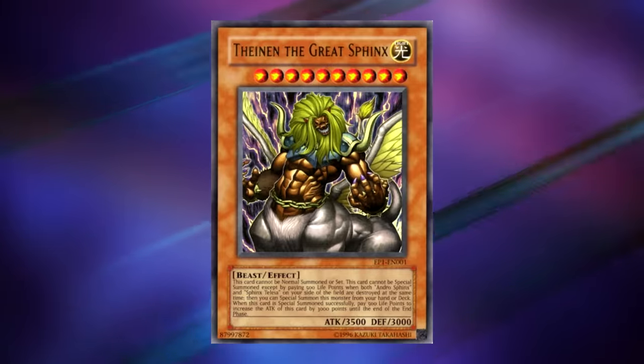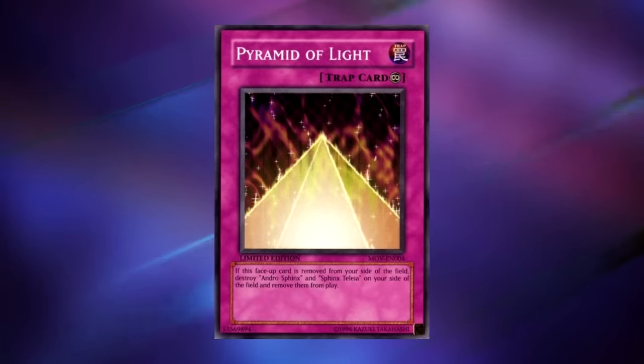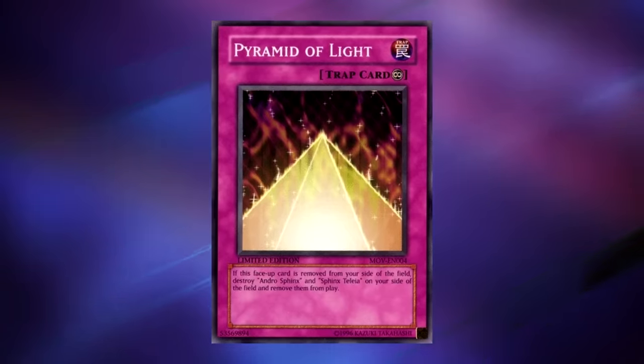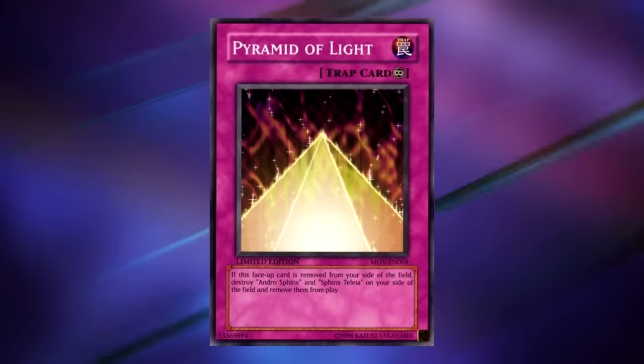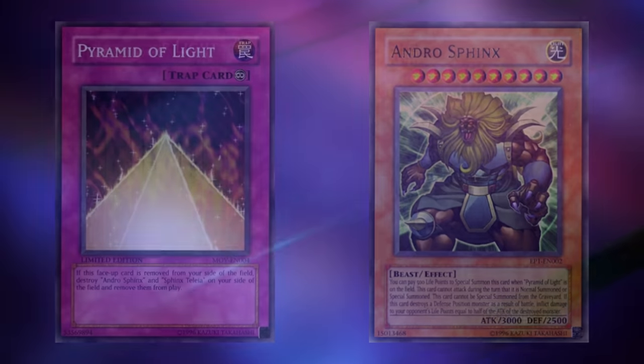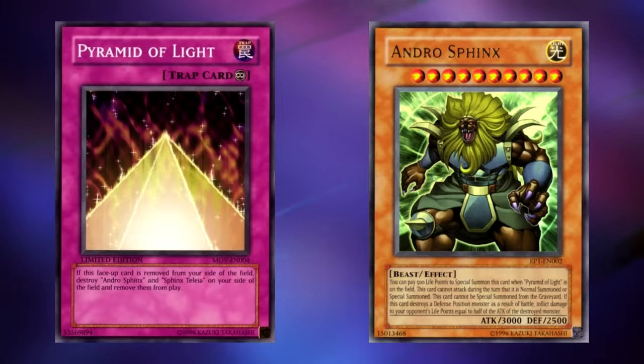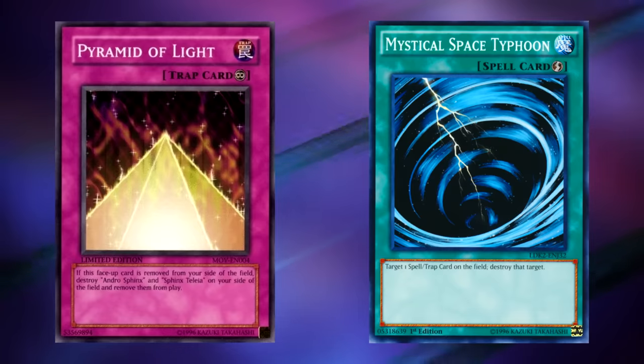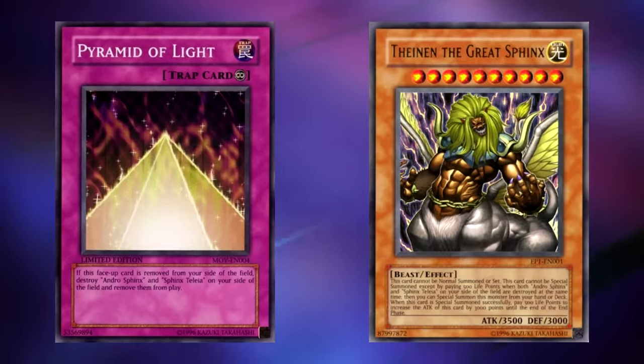But besides the fact that the combo takes three cards to set up, it also has one huge downside. Pyramid of Light was printed in 2004 and never got a reprint, which means it was only written before Yu-Gi-Oh cards had a standard way of writing effects. How it worked was that when the card was removed from the field, you would actually banish all copies of either one of those Sphinx monsters that you controlled — so if you controlled just one Andro Sphinx and no Taleia, it would still be banished. That means if this combo ever became popular, there would be an easy way to stop it by simply waiting for one Sphinx to be summoned and then hitting the Pyramid with a card like MST or Dust Tornado — a clean two-for-one that stops Taleia from being summoned and prevents the big payoff as well. Furthermore, 6,500 attack is a lot less than 35,000, so while this card has a lot of attack points, it's not enough to finish the opponent with one attack.